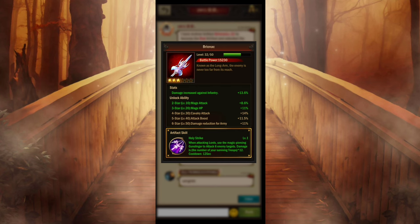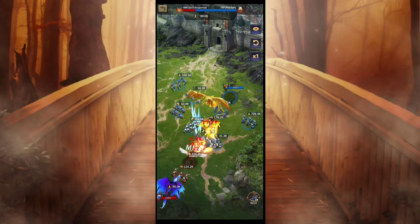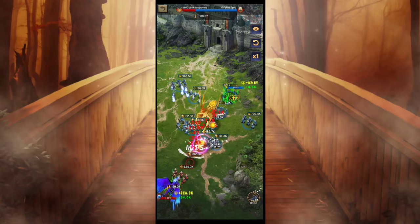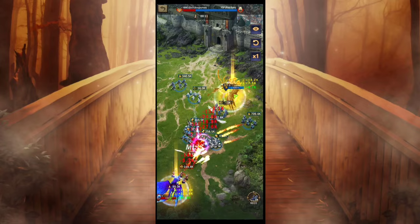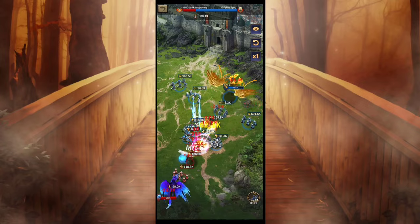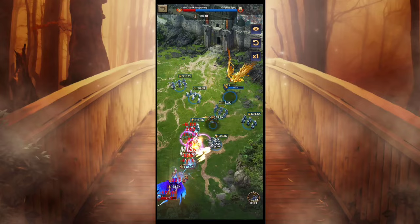The second artifact is Holy Strike. It has the ability to hit up to six targets at once with a 12-second cooldown. Because the battle only begins after the third second, it is triggered three times in the battle report — at the 15th, 27th, and 39th seconds. There is also a column in the report that shows the total numbers killed as a result of this effect.